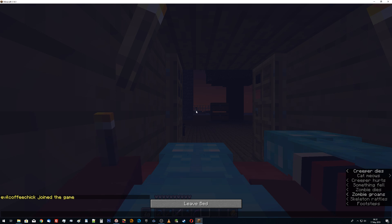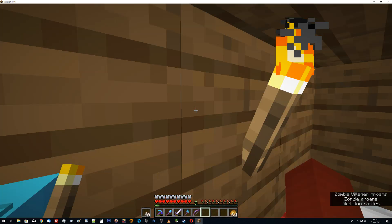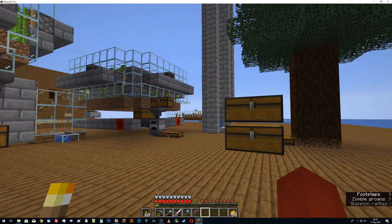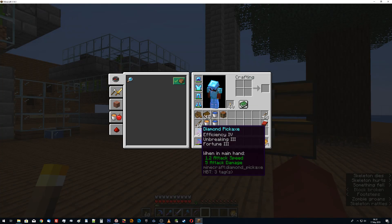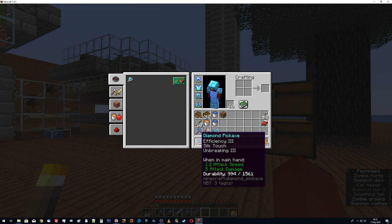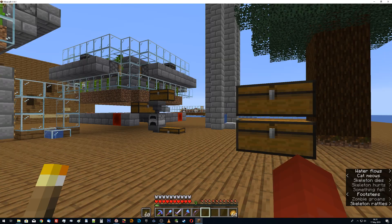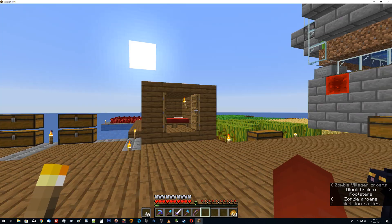Incidentally, I went shopping. I threw some paper at these villagers. Managed to get Fortune 3. I also found a couple of Unbreaking guys - one of them's cheaper than the other. So I don't have Mending yet, I wish I had Mending. I've got Unbreaking on a few things. Different things. So those are available if you need to.